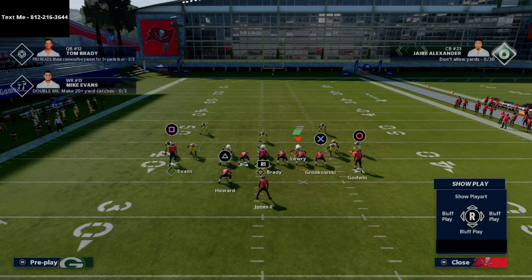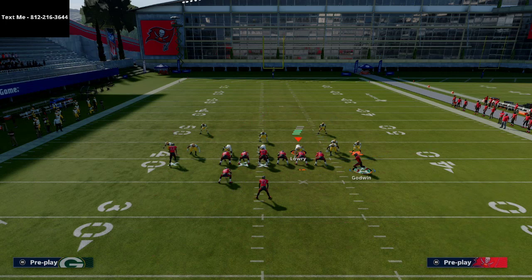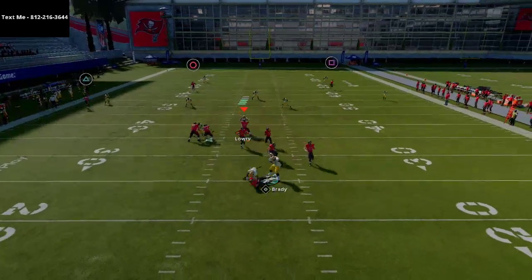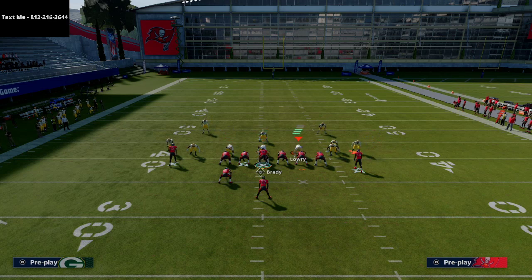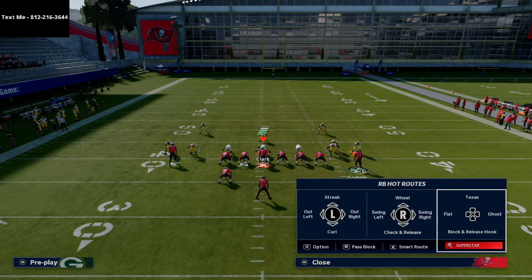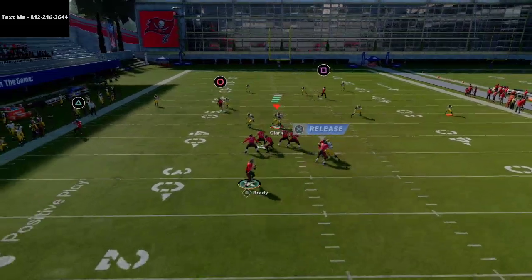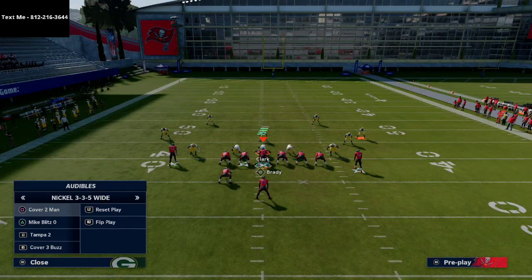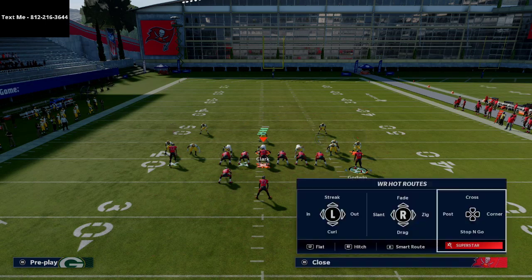Let's talk about Cover 2. A lot of people like to run Cover 2 against these light compressed sets thinking it works well — it doesn't, at least not against this. Against Cover 2, the deep crossing route is extremely effective. Mike Evans' crossing route is so deep that it kills Cover 2. Brady may make an imperfect throw, but you'll have the same reads on the back side regardless.